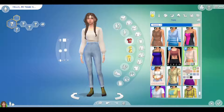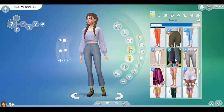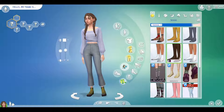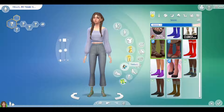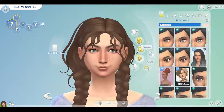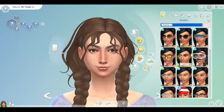I really liked the sweater so I kept that for a while. I messed around with the jeans and found a pair I liked, then looked through the different socks before finding ones I really liked. Now I've found the boots, and we're going back to the face where I choose some glasses.